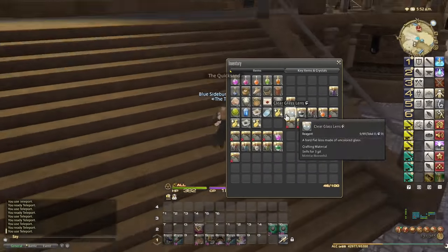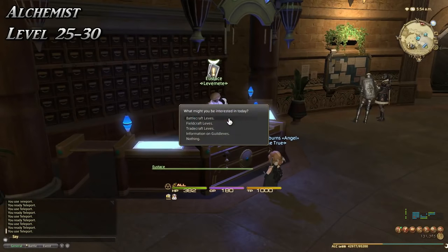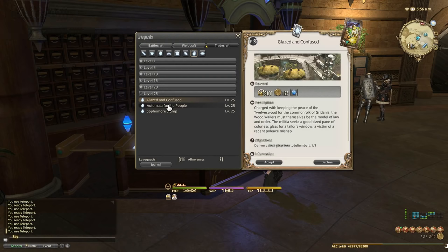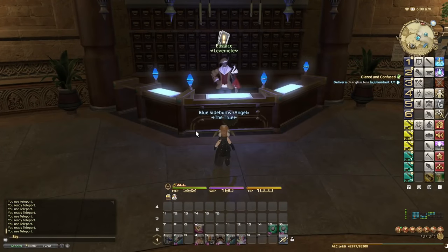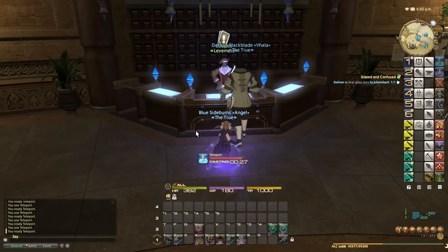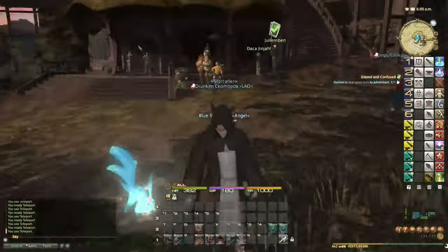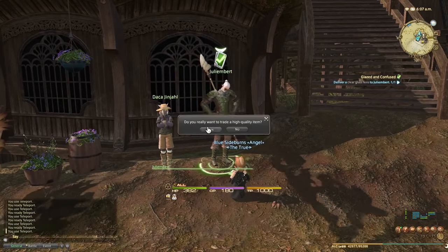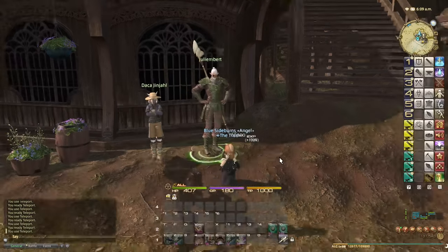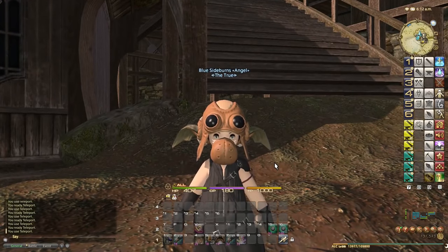Back at the Quicksand — tradecraft leves: 33,000; 19,000; 8,500 — obviously we want the 33,000 one, back in Quarry Mill, turning in clear glass lenses. Teleport to Quarry Mill. Hand it in — 33,000 times two is 66,000 EXP, which is a ton of experience given it's only about 95,000 per level right now. That's level twenty-six already. I'm anticipating having to turn in this leve quest nine times to reach level thirty.